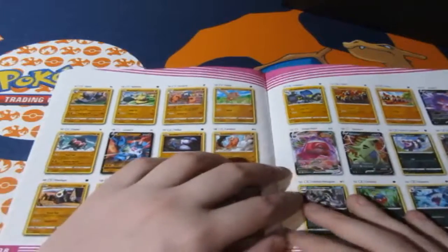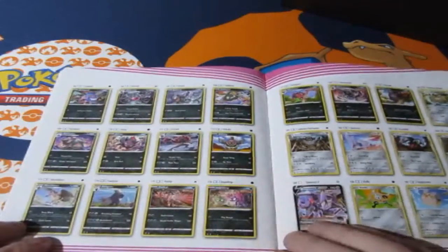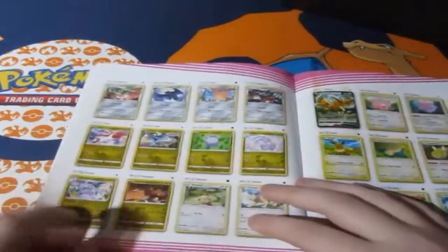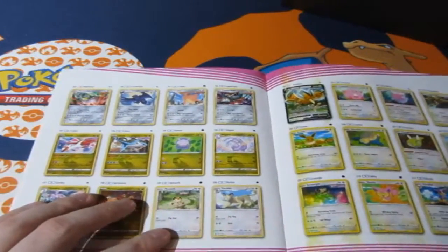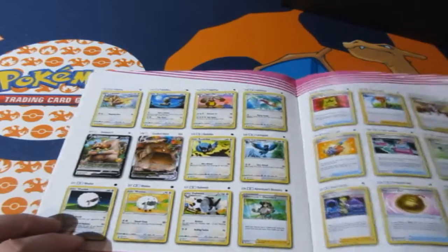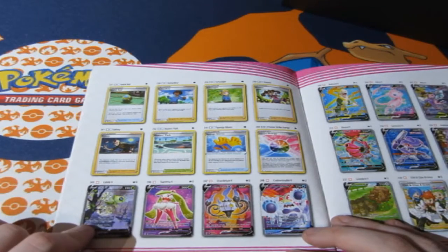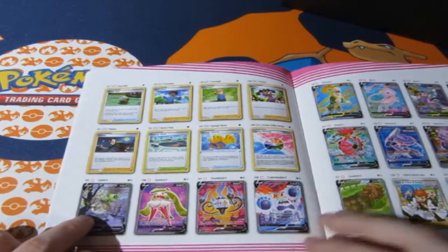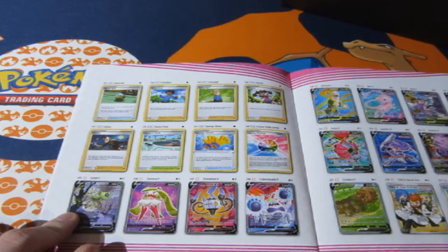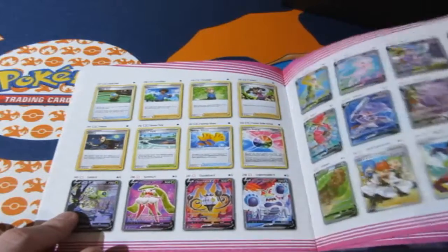We have Lucario, Gengar - which we've just pulled - and Gengar V Max. Tyranitar V but no V Max, which is a shame. We have Genesect V, Dedenne V which we've pulled recently as well, Medicham V and Medicham V Max, and Inteleon with Inteleon V Max. Now let's see what the big cards are - oh my goodness, a Celebi V alternate artwork! We have Hoopa V, the alternate artwork Mew V, Sandaconda alternate artwork, Genesect alternate artwork, Inteleon alternate artwork.